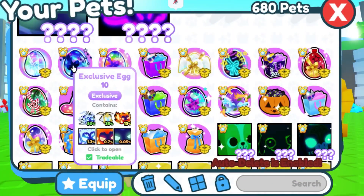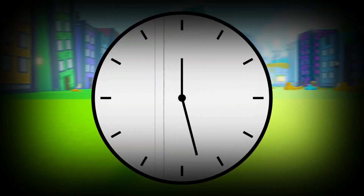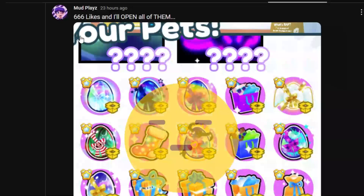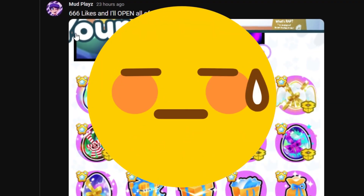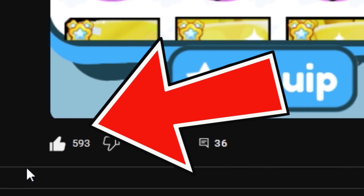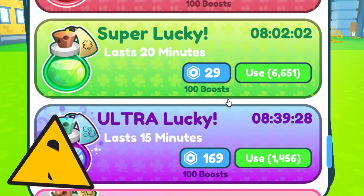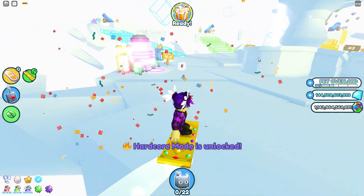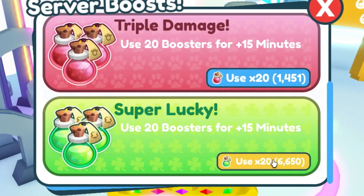The plan was never to open up any of these eggs. The goal was to keep them for many years until they got super rare. I did say 666 likes and I'll open up all of them, and we'll probably reach that by tonight. I need to make sure my luck boosts are on — make my way to the void and put on the super lucky boost.